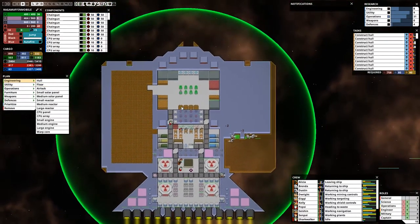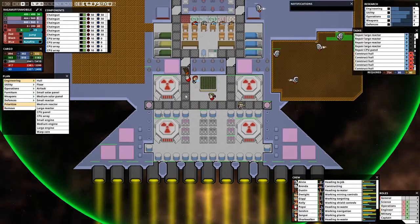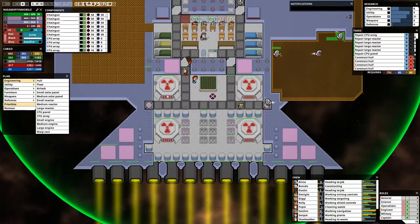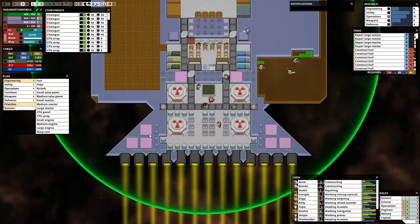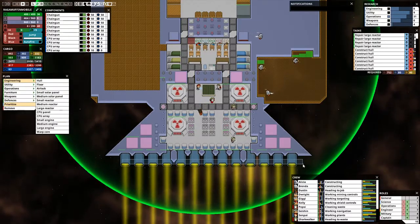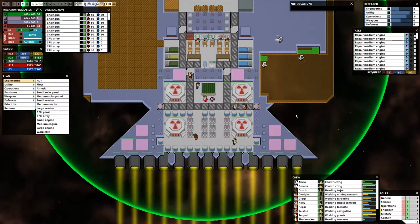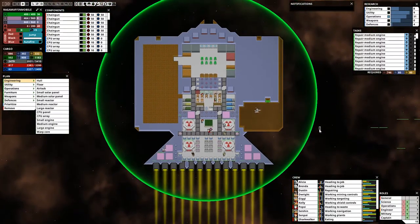We're going to repair some things that need repairing. We need to make sure to keep these high priority on repairs, because these kind of broke down because they weren't getting repaired. So basically we need to make sure those are high priority. Repairs are pretty much always high priority — they have to be. Otherwise things are just going to break down and that's kind of terrible, as we've kind of noticed recently.